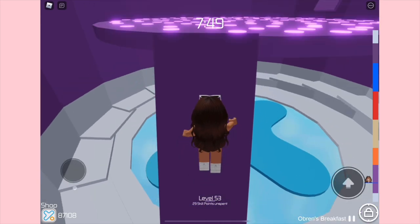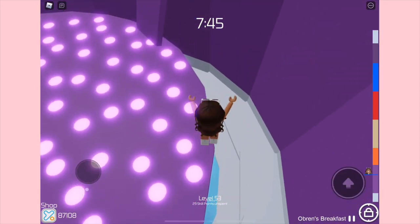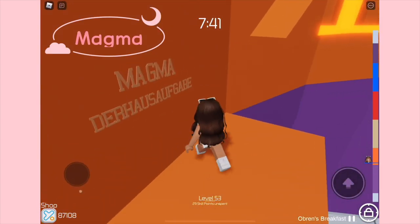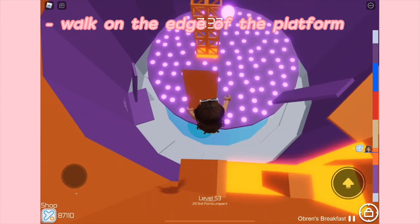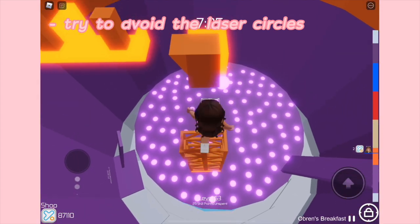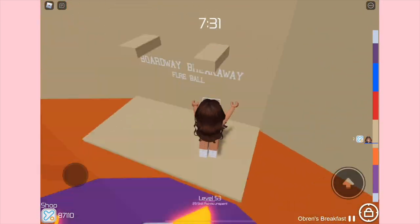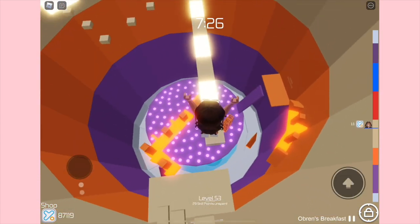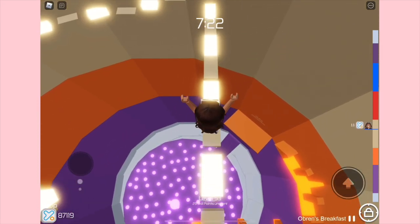We are now on the second round of this video. For this first stage we have Disco, which has been featured in my early ToH videos and is actually one of my favorites now that I found a shortcut. All you have to do is walk on the edge of the platform the whole time and avoid the little circles along the way. That shortcut made the stage a lot easier — I used to think it was impossible, but once you know the shortcut it's actually very easy.